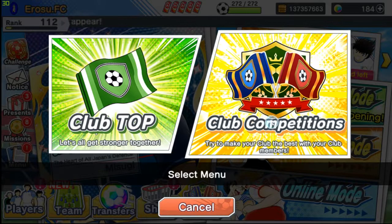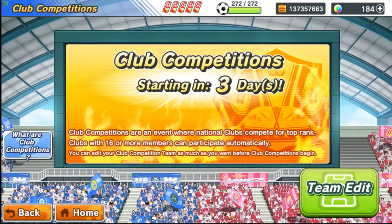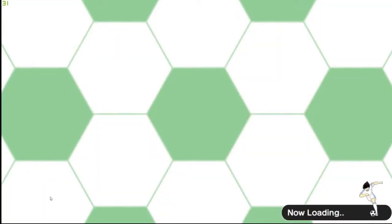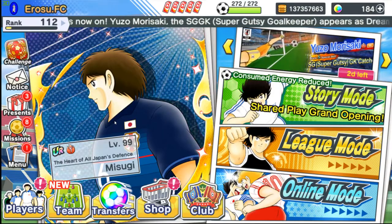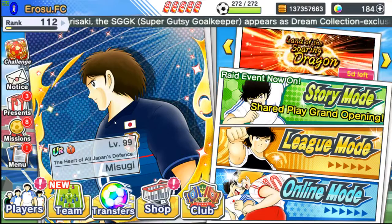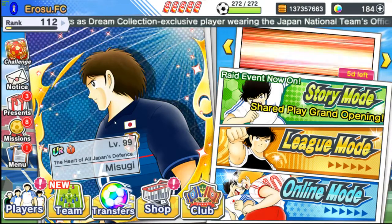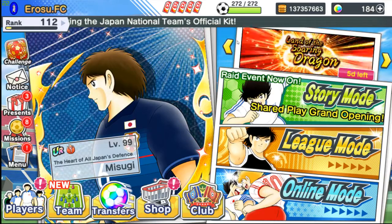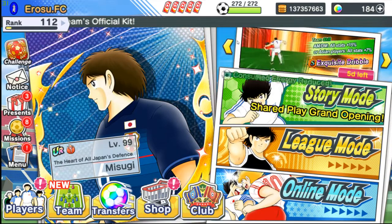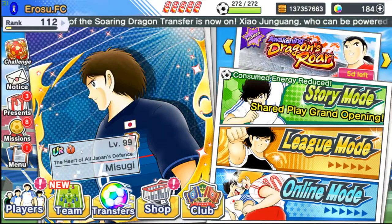Try to make your club the best with your club members. I believe there are restrictions — they say it's gonna be F30, A50, and something like that. So if you have a Japanese goalkeeper, beware of Isho — or in the global version Feishang, and not the new one, the old one. His ground shot is trash, he's not that great, but his header with Matsuyama on the field — that's gonna be a huge problem.